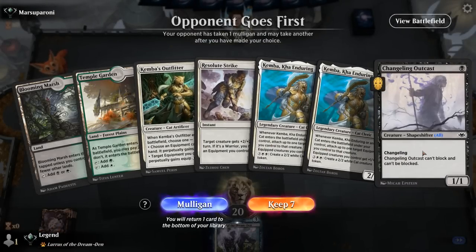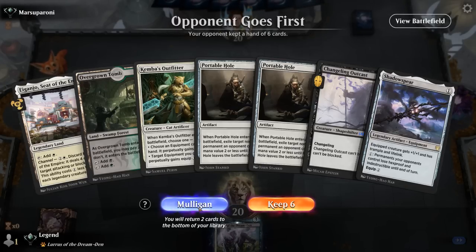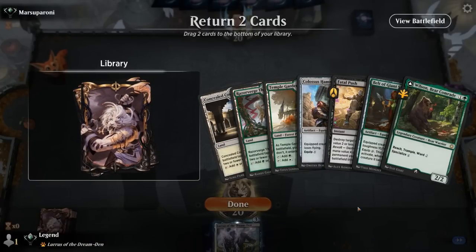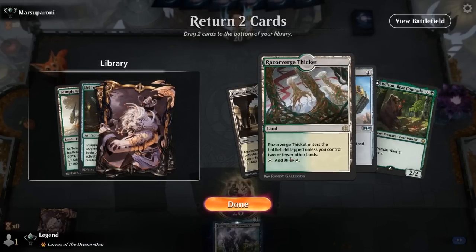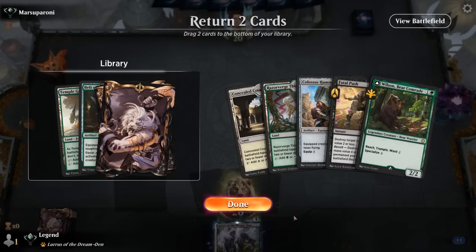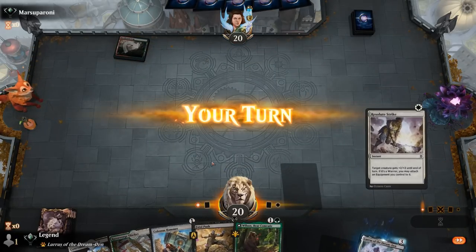We're on the draw, hand is missing equipments — can't keep. The next two hands aren't much better either. Eventually we settle on a hand with Shadow Spear, double Portable Hole, Hammer, Kemba, Outfitter, and we scry away a land. Even if we draw a one-mana instant, we can equip our warrior for free. There's our Resolute Strike — perfect. Let's get the Hammer down.